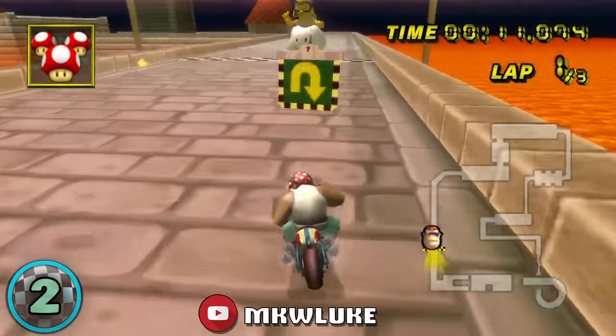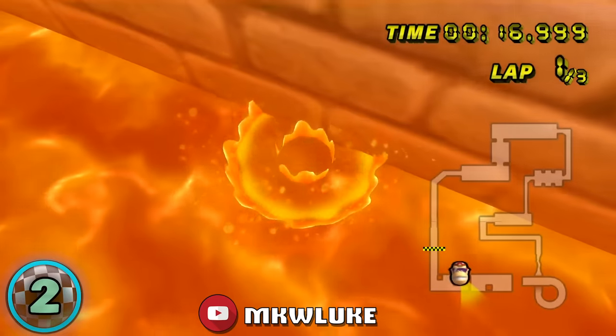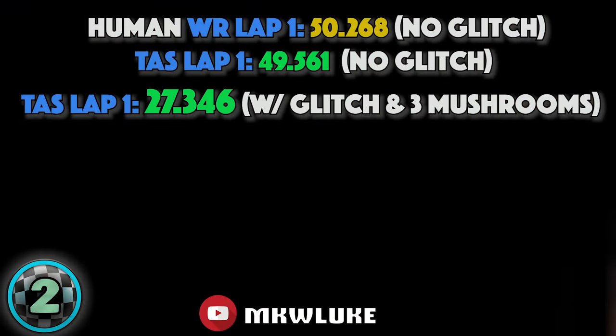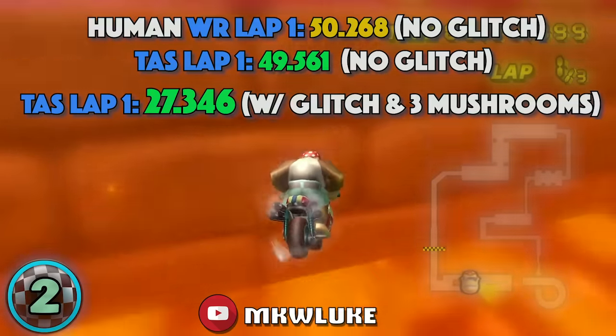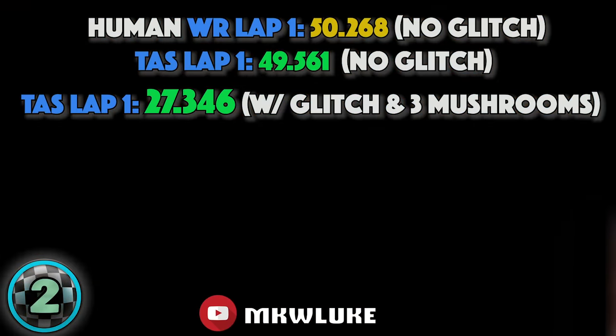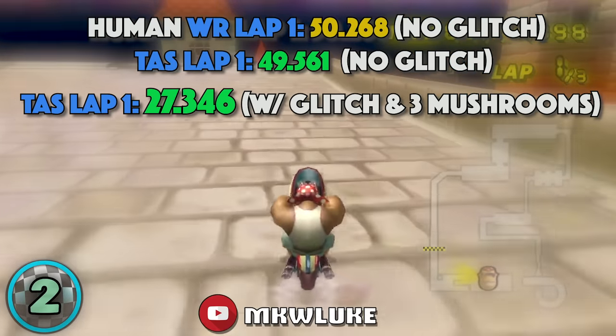they execute a wheelie, clear the wall, clip the pole, and plunge into the lava at the very end of the track. Once respawning, they need to go back to hit the last checkpoint before finishing the lap. Per Luke's video description, this saves roughly 20 seconds in a 3 lap speedrun.